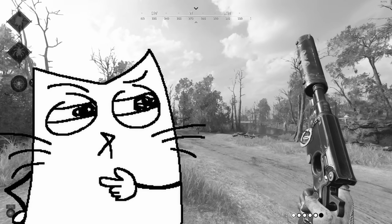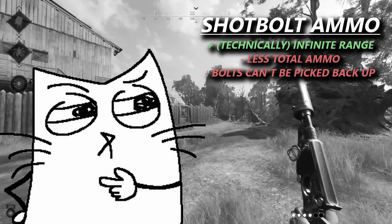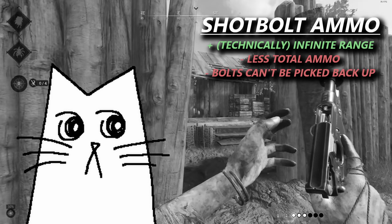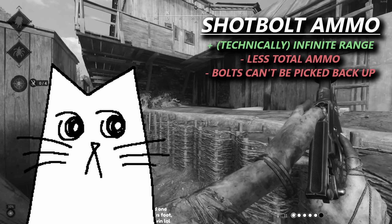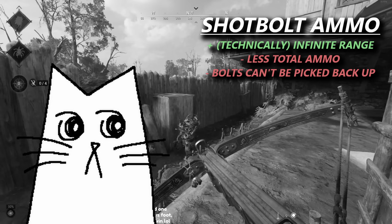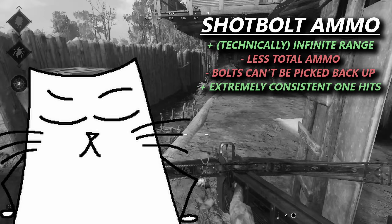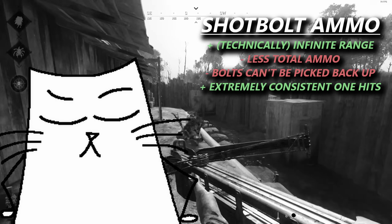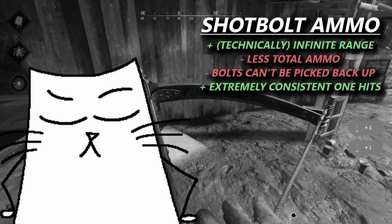The neat thing about shotbolt is that you can actually down a hunter at basically infinite range. The way shotbolt works is you have a shotgun shell on the end of your bolt, and wherever that bolt lands, the shell detonates, creating a point-blank shotgun blast. Shotbolt will always down a full health hunter as long as it connects to the body, so even if you blast someone in the foot, they're still going down.